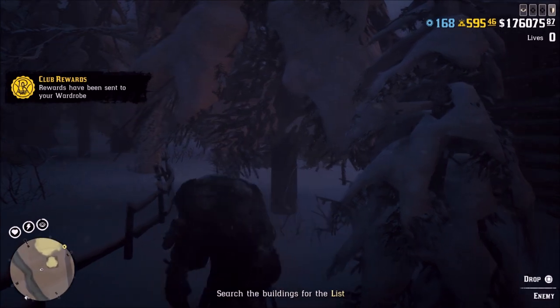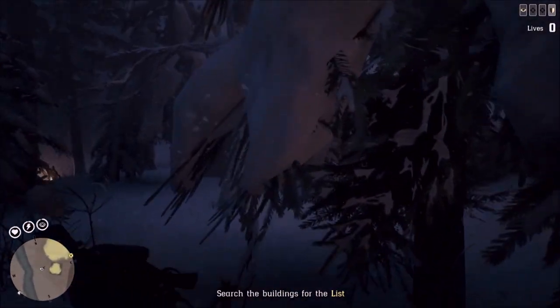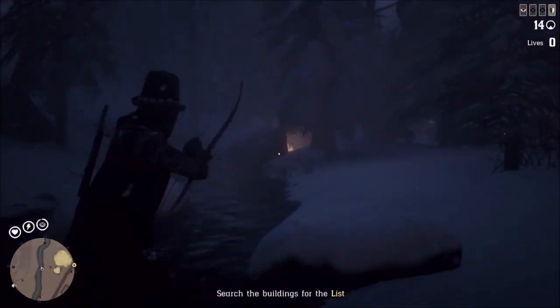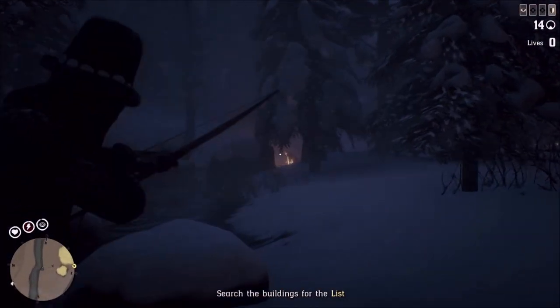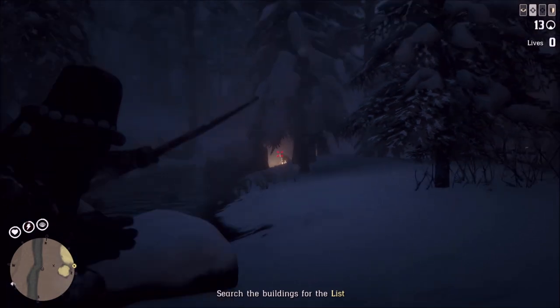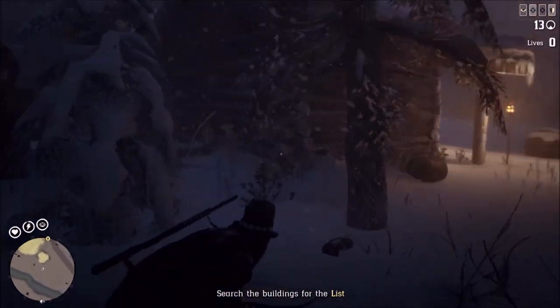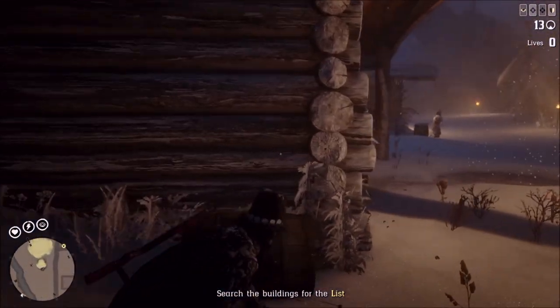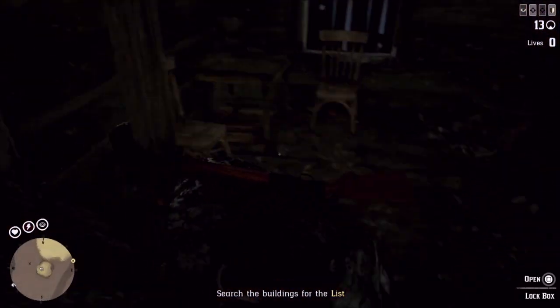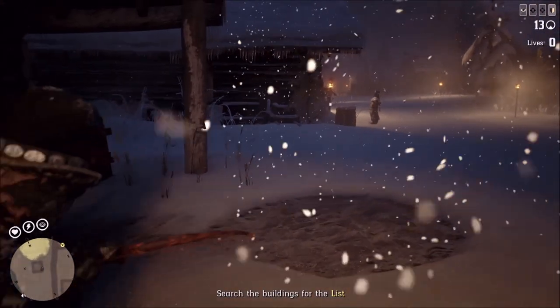At this point we're going to start checking buildings. There are three possible buildings where the list can be. This guy right here — you're going to want to take him out with a headshot. We got that guy. Now we're going to check this building first. This building has no enemies inside, so you don't have to worry. There's no list in here. You will notice the list is in a building if there's a chest inside it.